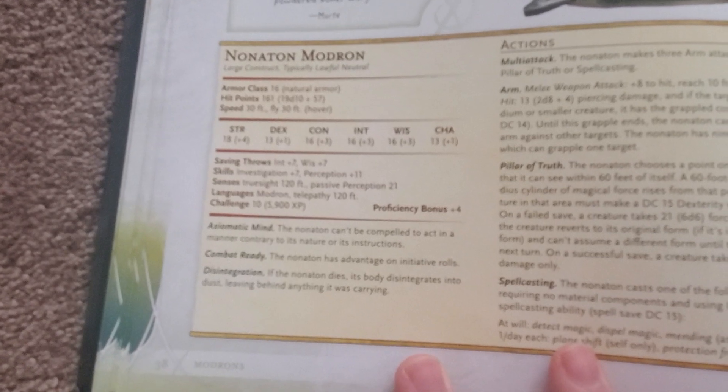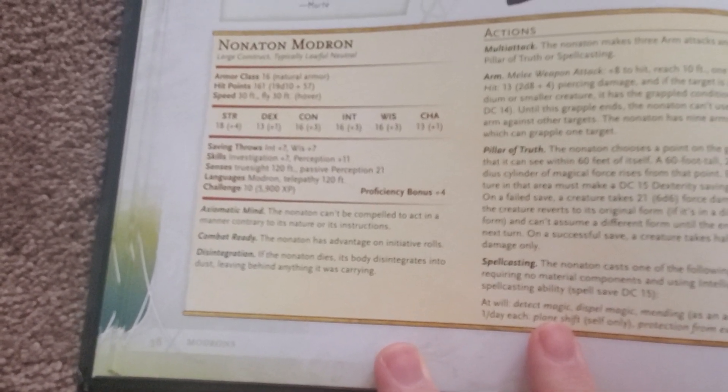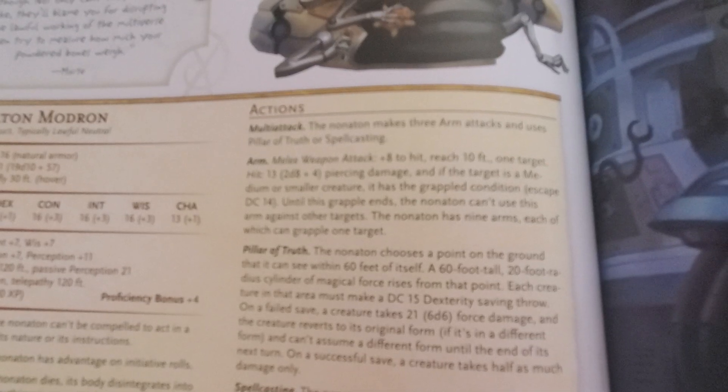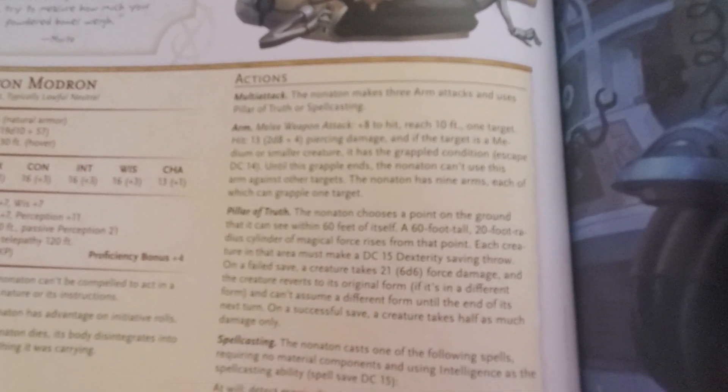They have their mind ability, and then they also have combat readiness, and disintegrate — so when they die, that's what happens to them. They also have a multi-attack with three of their arms, doing quite a bit of damage: 2d8 plus 4. They also have a grapple attack.